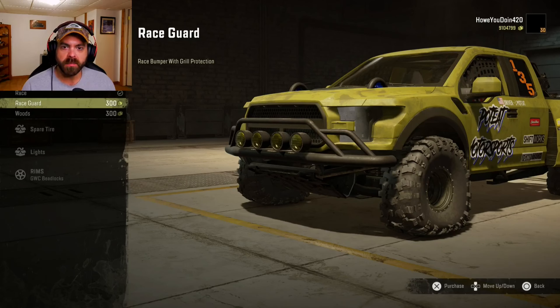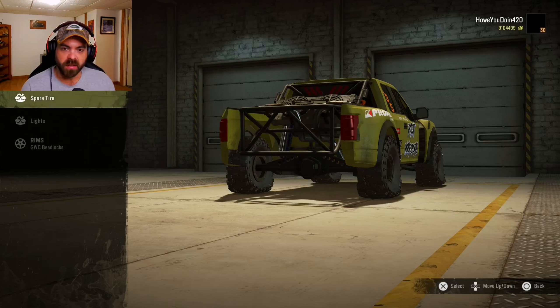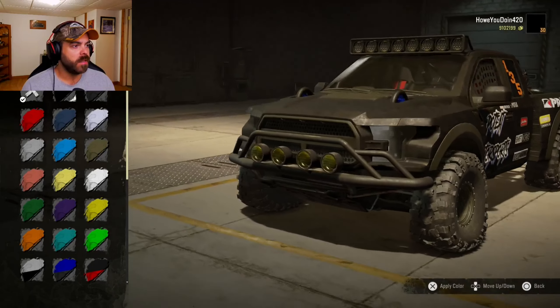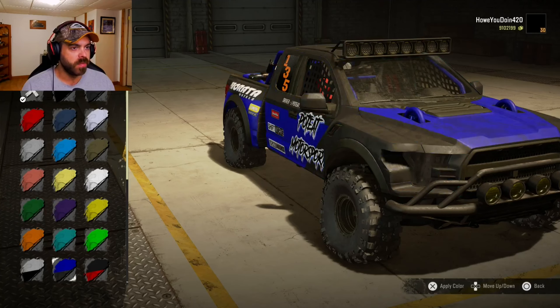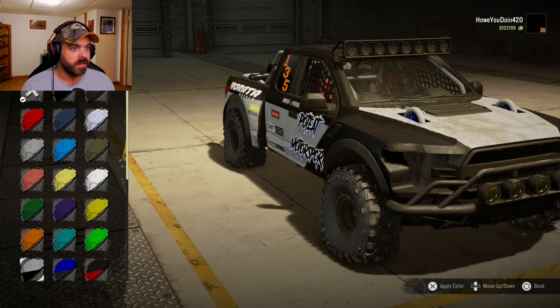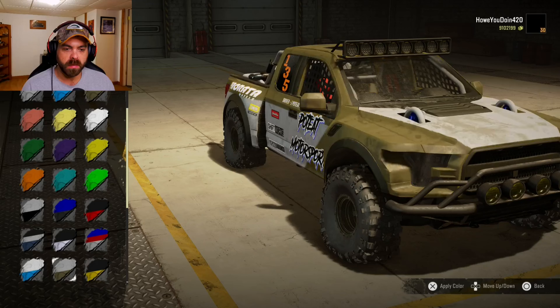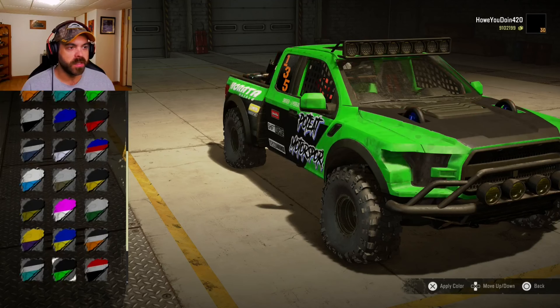I kind of like the race guard. You can put a spare wheel back there if you really want to — I'll leave that alone. You can put a light bar on the roof, why not add a little bit more to it. Colors — you can switch up your color if you please, and there are a couple of two-tone options. Pretty cool ones.